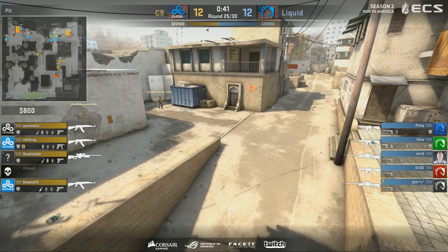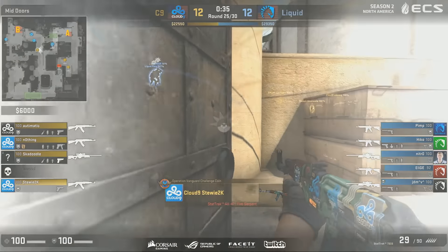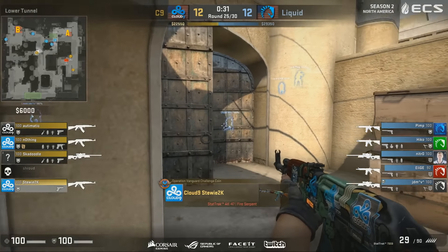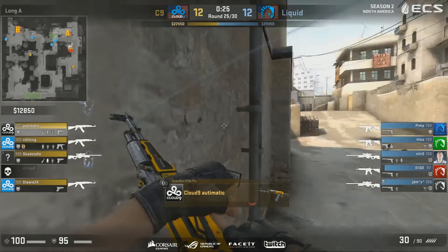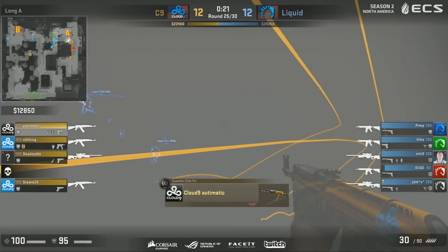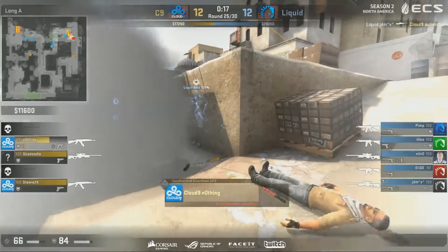But they've discovered that long is clear. So how will Cloud9 interpret this now? Automatic has been there for quite a while — not overextending, waiting for his team. C9 maybe trying to get a read as to what exactly is going on on the CT side. Haven't seen much, haven't seen many people. It's G2K lurking in the B tunnels, and again Pimp and Elige — in fact three people, Hiko as well — still over towards the A site. JDM takes Automatic down.